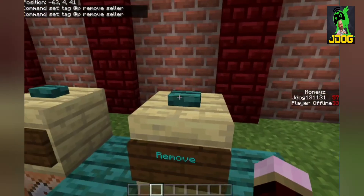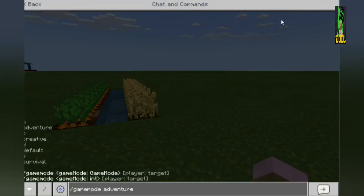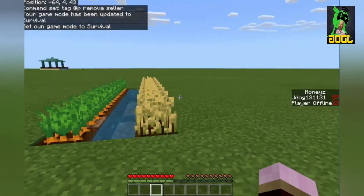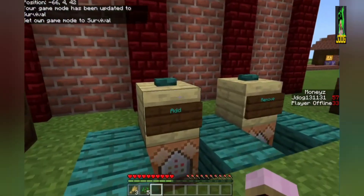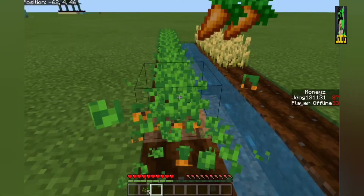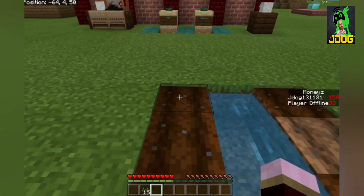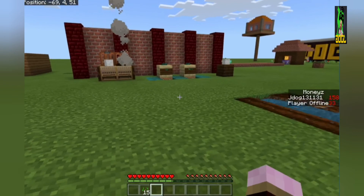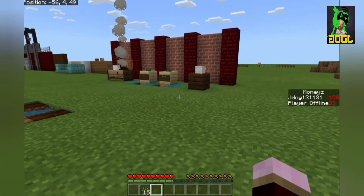Now that I've removed it, even if I go into survival mode I won't get anything no matter how much I pick up. And if I tap the add button, I'll get paid for what I have in my inventory and every time I pick up more of these two items I'll get paid straight away. Hope you like the video guys and I hope you find it helpful in your realms or servers. Please don't forget to leave a like and subscribe if you really liked it - thank you, bye.